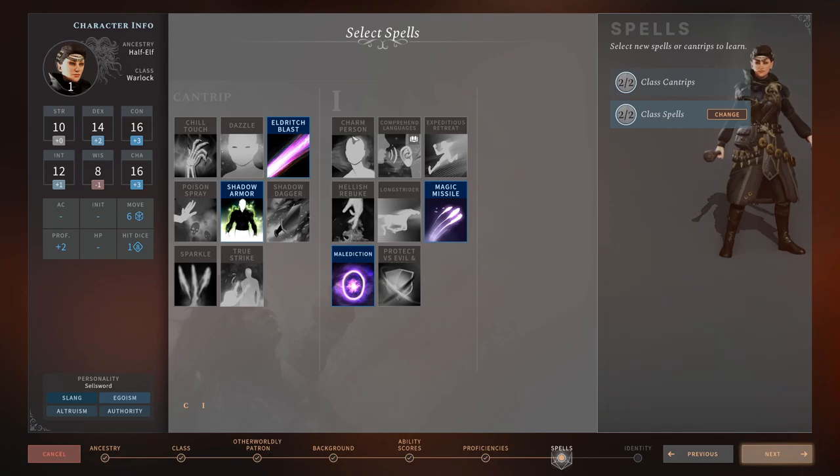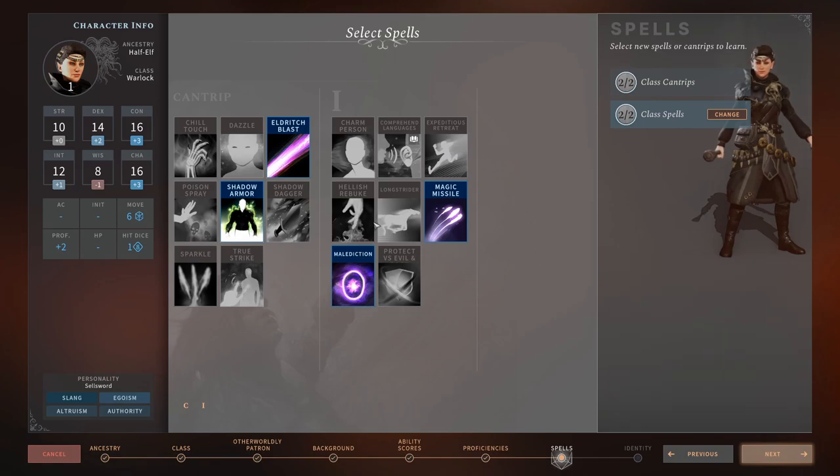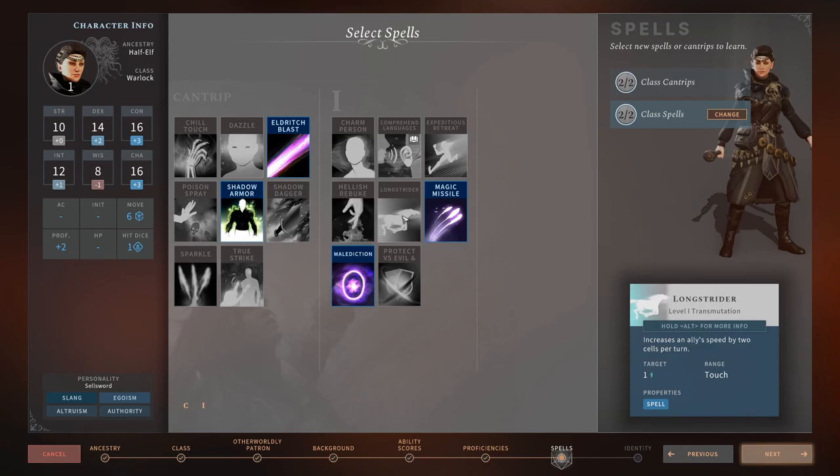True Strike — 0 out of 5. Charm Person — 0 out of 5. Comprehend Languages — 0 out of 5. Expeditious Retreat — 3 out of 5. Hellish Rebuke — 4 out of 5. Longstrider — 3 out of 5. Magic Missile — 5 out of 5. It can't miss, making it the perfect finisher — the execution spell. You can hit them behind walls, behind anything. If something is very low, you use this as a 'Finish Him' spell. An absolute staple of the game.